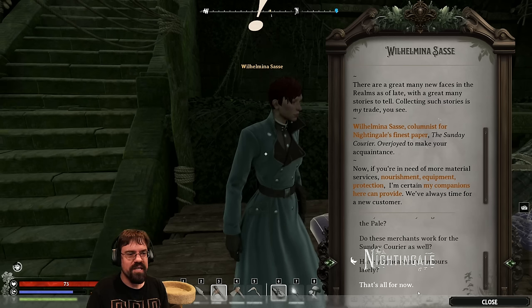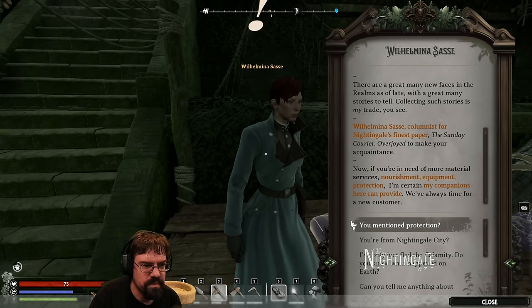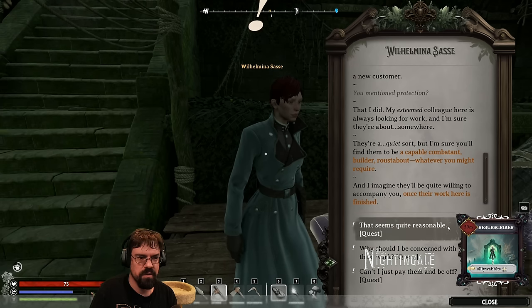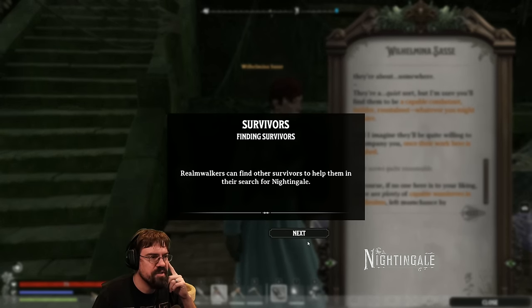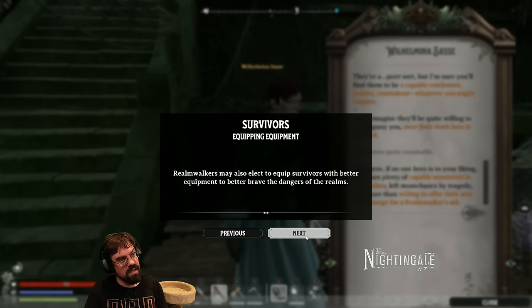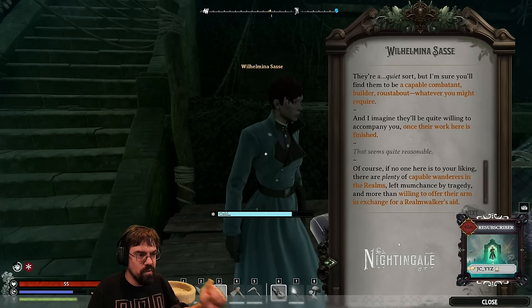I think this is a tutorial NPC. Some of these questions have a little bird next to them — maybe that's for the quest. She mentions her esteemed colleague is always looking for work, a quiet sort. Realm walkers can find other survivors to help them in their search for Nightingale. By completing tasks you can recruit survivors to your party — they can help harvest resources, build structures, carry things, and fight off enemies. Can we name them after chat?